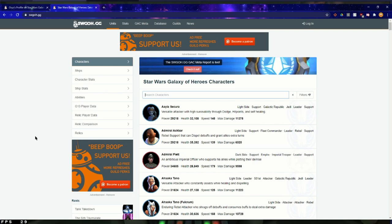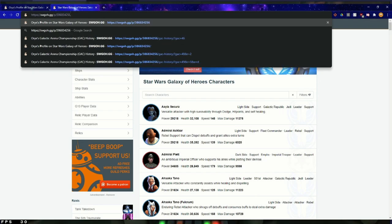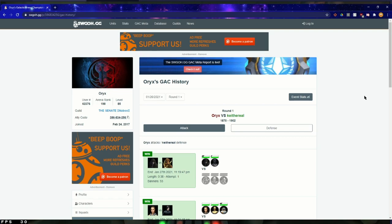I think all of our guilds at this point require at least having a .gg profile. So you take that ally code you found and type it up here: swgoh.gg, slash p, slash their ally code. I don't want to go all the way through a random person's profile, so I'm going to use my own profile and act like I'm scouting myself. Here's the main profile page — scroll down a bit, and on the side you'll find a tab that says GAC History. Click on that, and it takes you right to this screen.